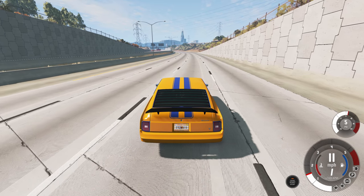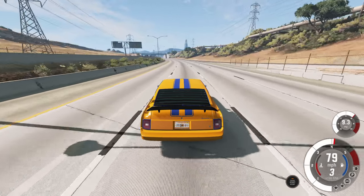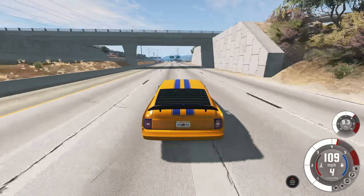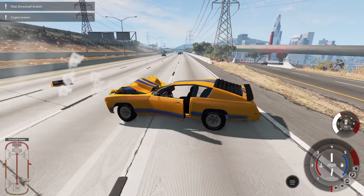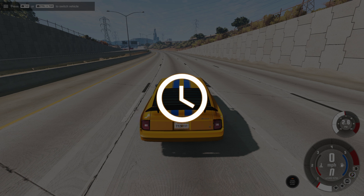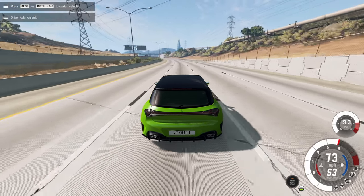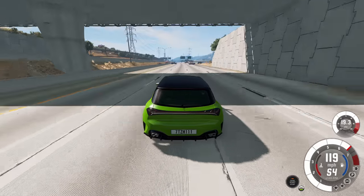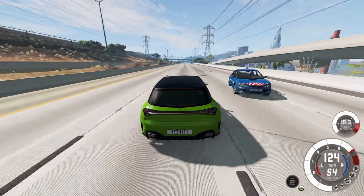Now that the police aren't chasing me, we've got to get them chasing again. We're on the highway — good spot for a big speed crash going at least 100 miles per hour. That should destroy whatever police car dares to get in my way. Now we'll switch to the Cherrier FCV — the Vivace S 410Q Arsenic. This is probably my favorite vehicle for escaping from the police because it's really nimble, has a lot of power, all-wheel drive, and not that big of a wheelbase — really good for swerving between cars and barely avoiding crashes.